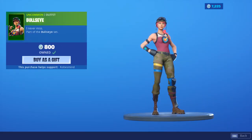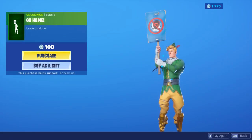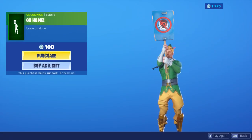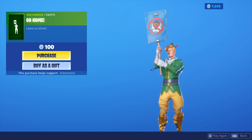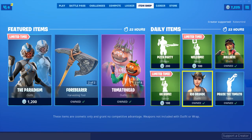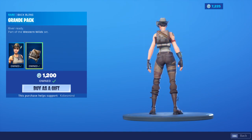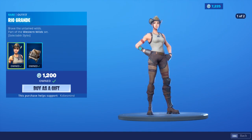We have the Bullseye right here, we have Go Home. These are only 100 V-Bucks, so if you like the Visitor or whatever, you can buy one of these. Rio Grande here with the edit style as well.